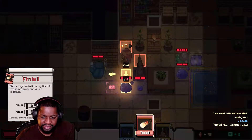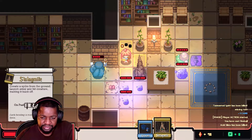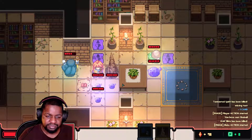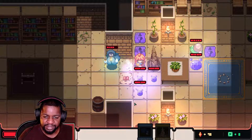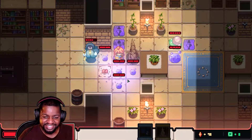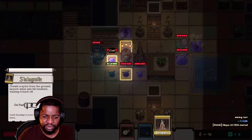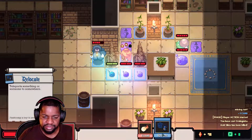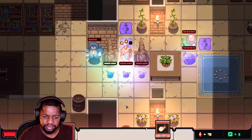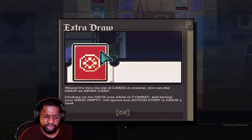Now I'm alone — that's not what I wanted but it happens. I shouldn't have moved — this is going to hurt. I need to relocate really bad. He's making me think fast. I'll take those two hits, got a buddy now. I can't attack here so — relocate myself, then attack the slime. Whenever you run out of cards you can still draw extra cards.